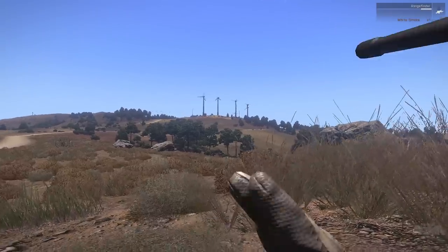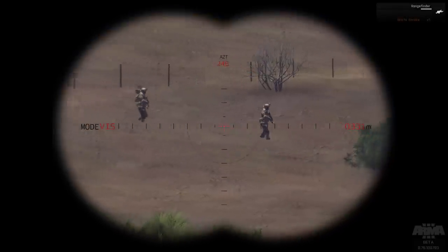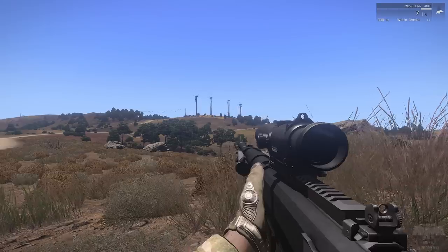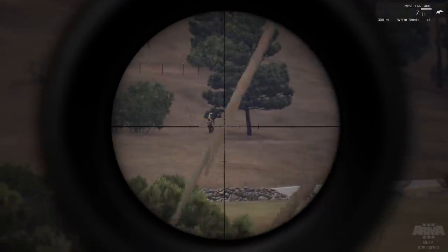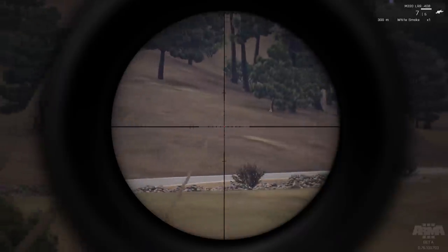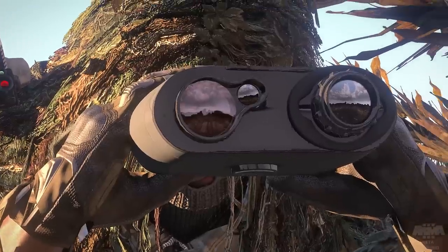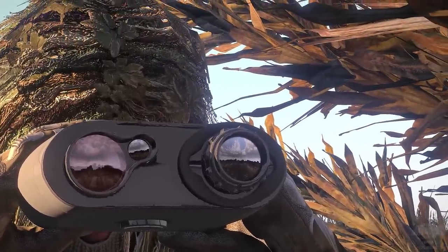Usage of a rangefinder simplifies the process, which most sniper-spotter teams will have access to in some form. ARMA 3 allows you to adjust your sight ranging. Once you know the range to your target, simply adjust as needed, and the center of your crosshair will correspond to that distance. Bear in mind that at extended ranges, the bullet will fly significantly above your point of aim during its flight to the target, and will strike with less force than at closer ranges.